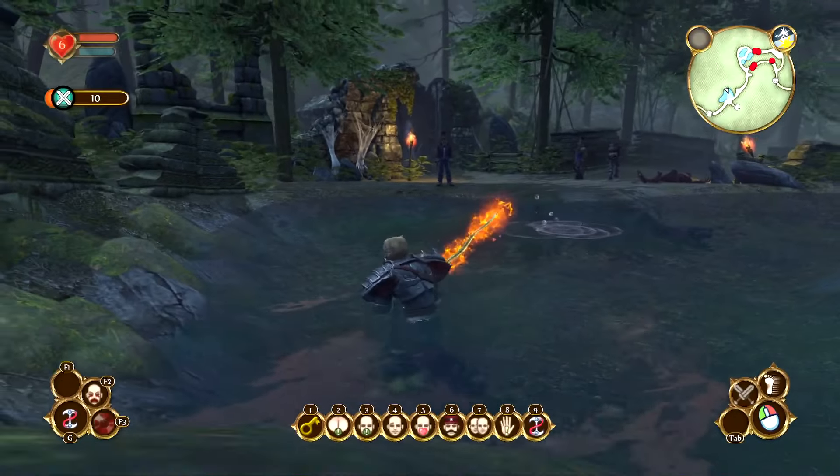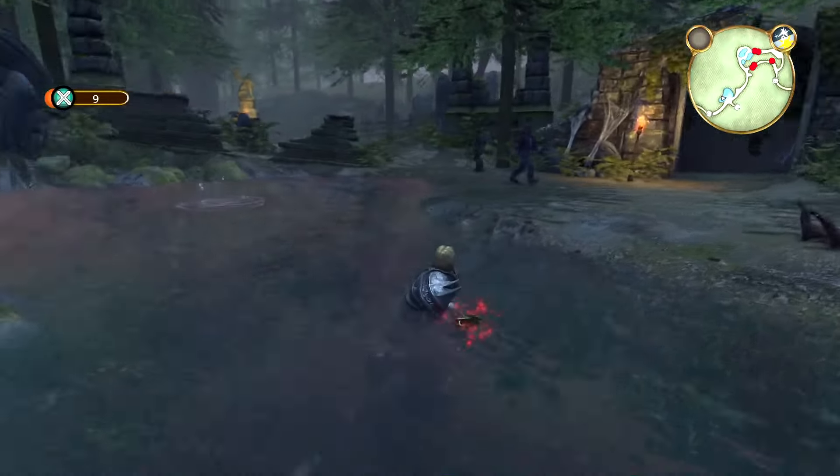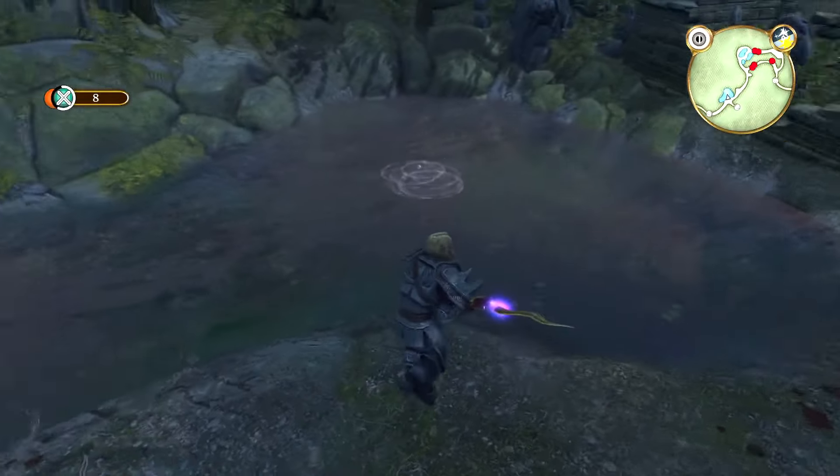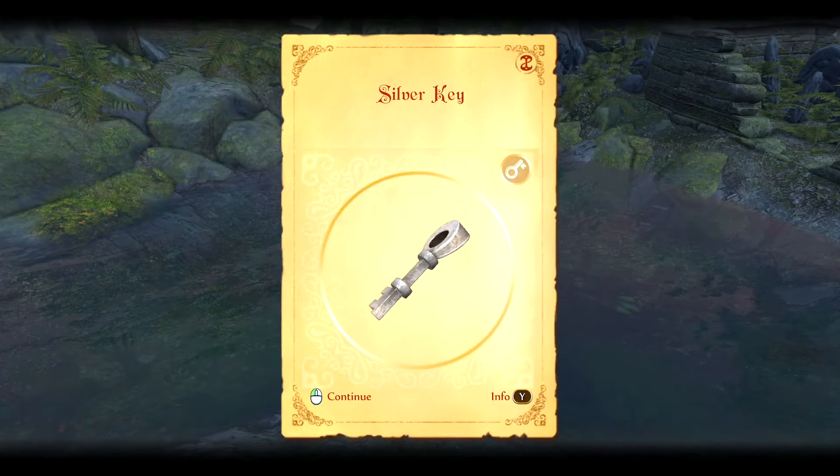This next key is found at the Witchwood Stones, right in front of the Demon Door where you find the archaeologist. You just fish it out of the ripple in the pond here, and it's all yours.